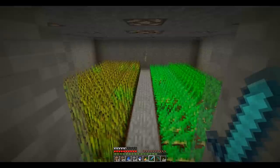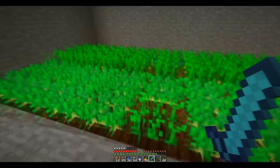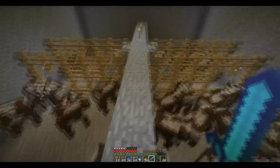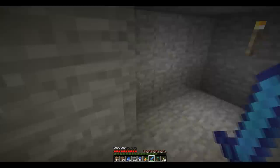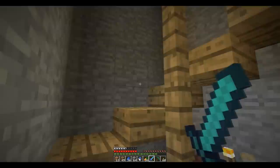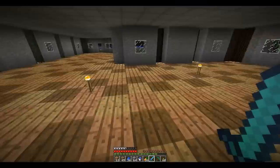He already has a lot of diamonds. Here's his farm - I'm pretty sure that's automated. He's growing wheat and carrots and maybe even potatoes here. Here are his cows and his sheep. I see he's sheared a lot of them. Here's his spiral staircase up - very nice. And this is his main house. Looks very nice. I like the checkered pattern on the floor.